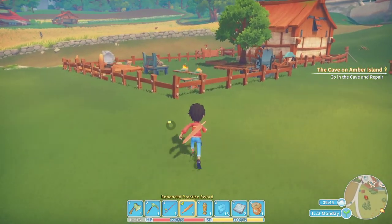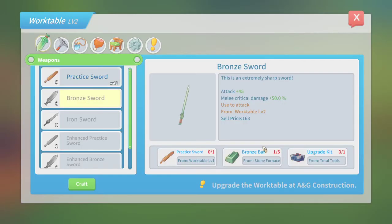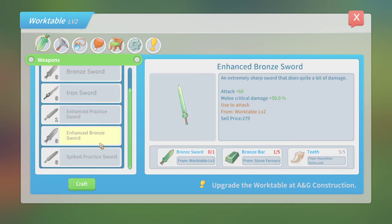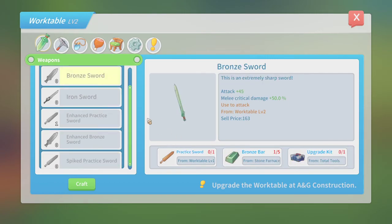Maybe we can upgrade our sword while we're at it because I feel like I do no damage. The bronze sword needs a practice or upgrade kit and five bronze things. Right now I'm using this, but none of this crafting stuff I'm going to be buying — I could buy an upgrade kit, but I need the bronze things for something else right now.